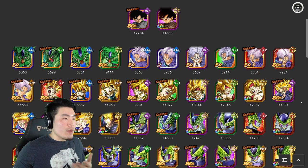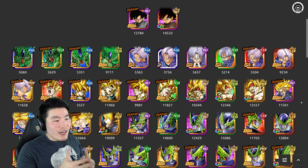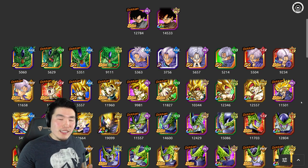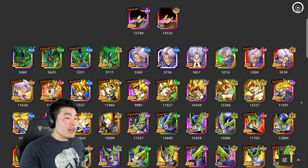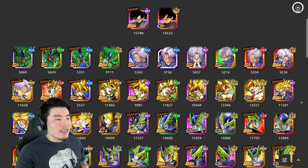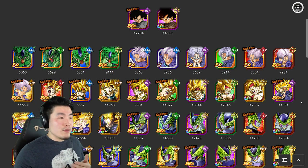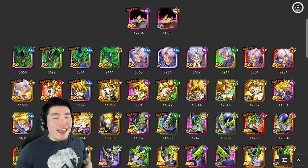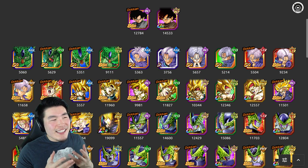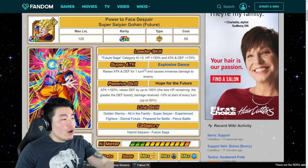Here's the great thing about being on the Global version — we can kind of see into the future. The Future Saga category has already been replaced on JP before it even came to Global. Because we know Int Goku Black is coming with the Time Travelers category, it doesn't really make sense to summon for Future Gohan just for running his category, because it's going to be replaced as soon as Int Goku Black drops. The Time Travelers category is just significantly better than Future Saga.